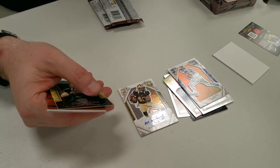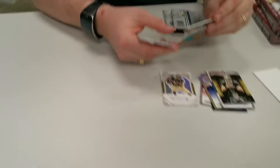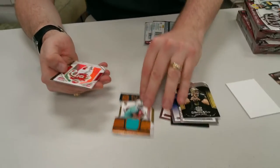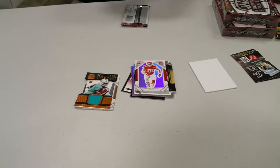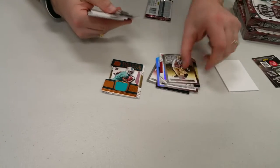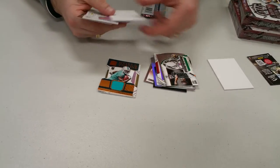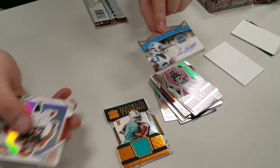The team cards are on the table — head to your right. Davante Parker — and we're at one ninety-nine.